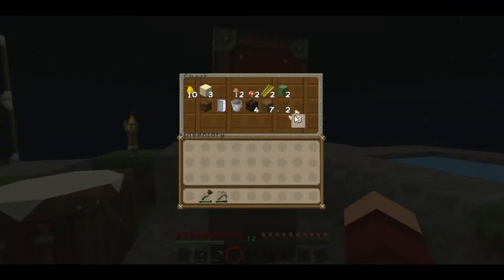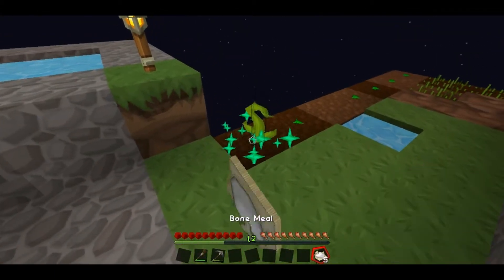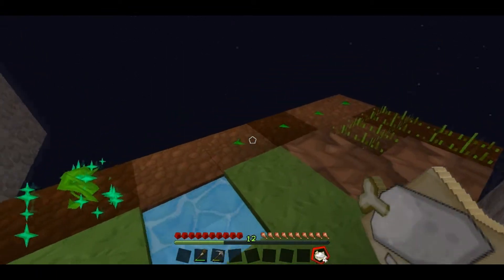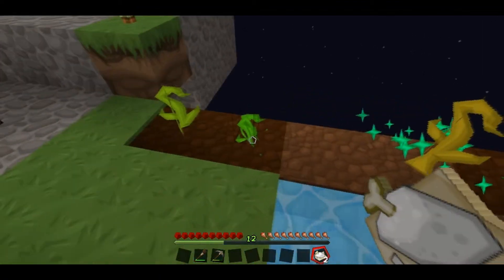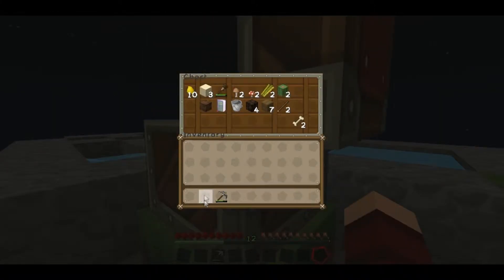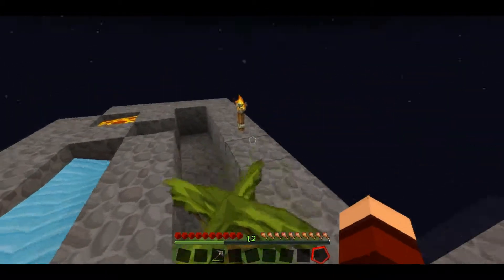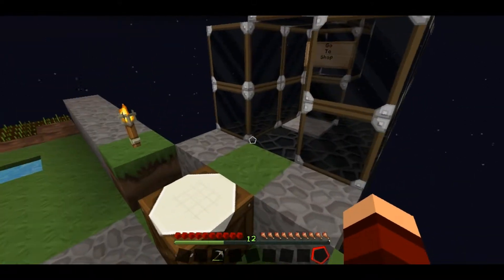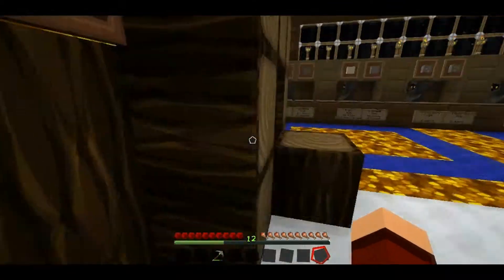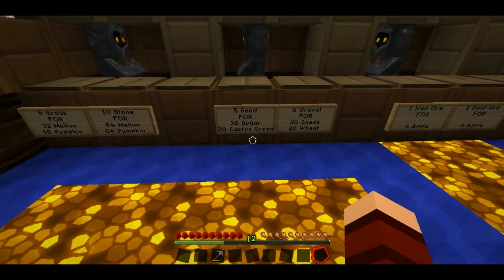We got a little bit of bones, let's take a couple of them and be sparingly. Boop boop boop — let's double-apply these ones. All right, we got that going. Put our hoe away. We've got some cactus, some sugar cane, that one dirt. We're doing pretty good — we got our ten gold nuggets, got our melons growing. We need gravel and stone — 32 melon and 16 pumpkin for dirt? You are overpriced.